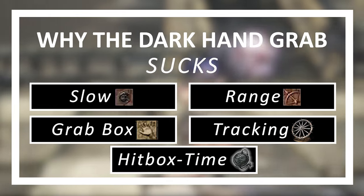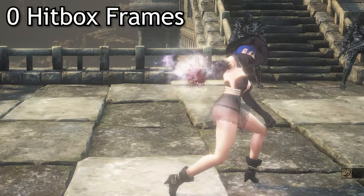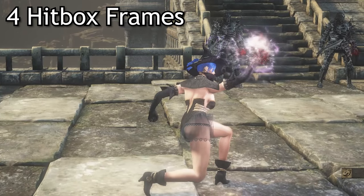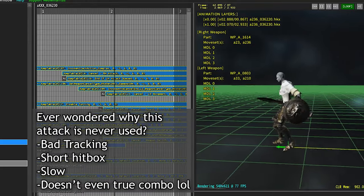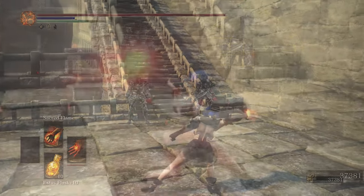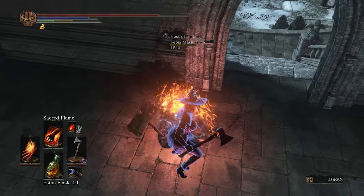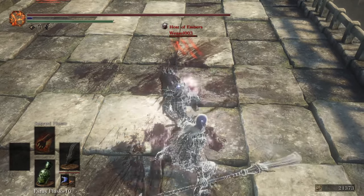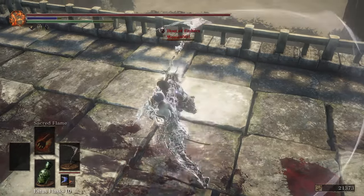Number 5: Very short-lasting hitbox. This one is very significant yet hard to measure without debug tools. The grab box is only active for 2 frames at 30fps and 4 frames at 60fps. Short-lasting hitboxes on slow attacks make it significantly more difficult to catch people. Sacred Flame has a much larger window — it's similarly slow and low range, yet it's used more often for those three advantages over Dark Hand. Altogether, this attack is stacked with basically every standard drawback an attack can have.